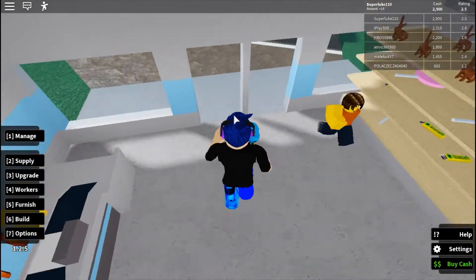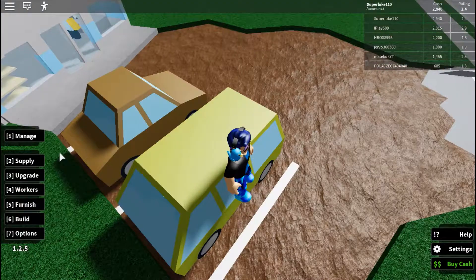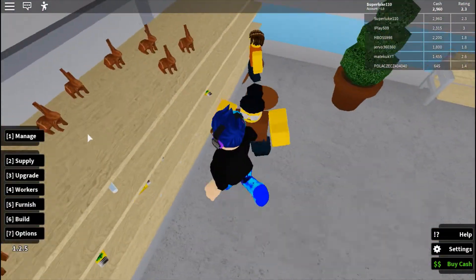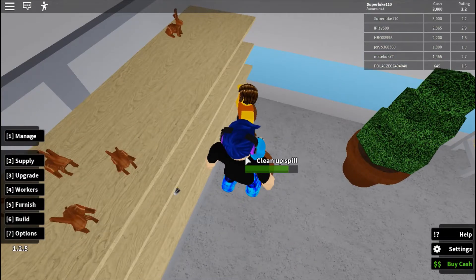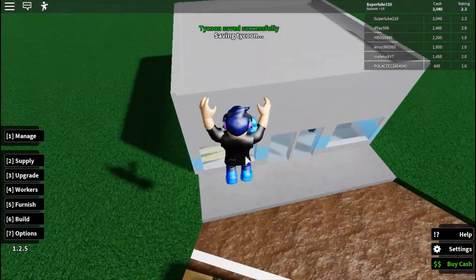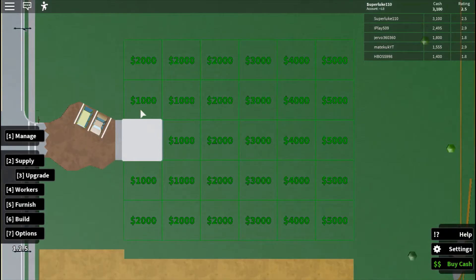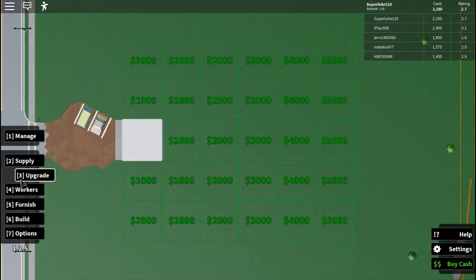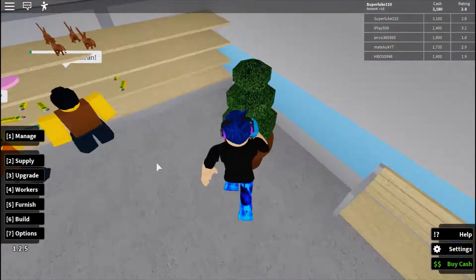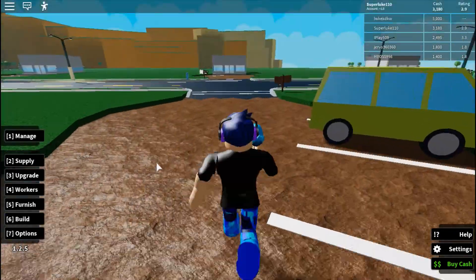Decoration has gone up by more than half of the maximum — if I added another plant pot and bench it could be five stars. For this video I'll just be selling candy. In the next video, you can see there's an Upgrade option where you can buy more land to expand your store. My old store actually covered the whole entire area.